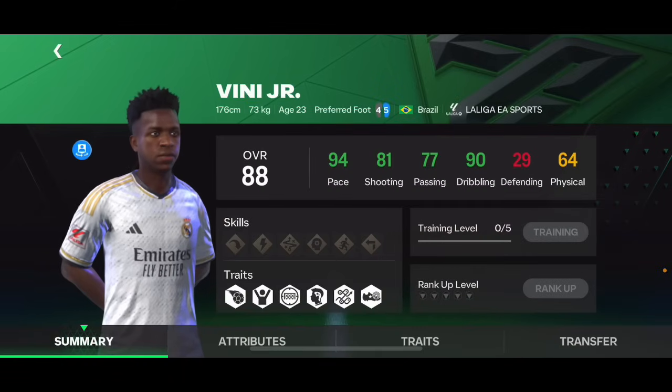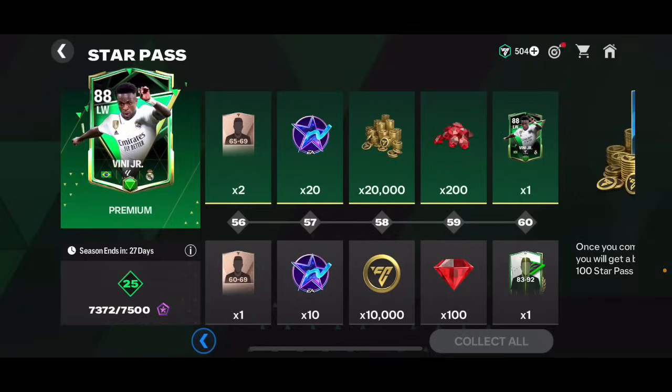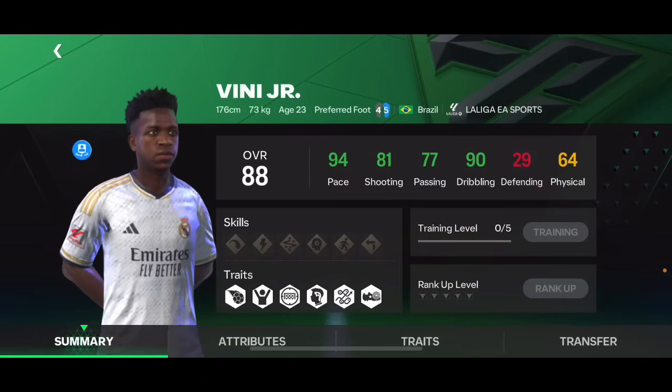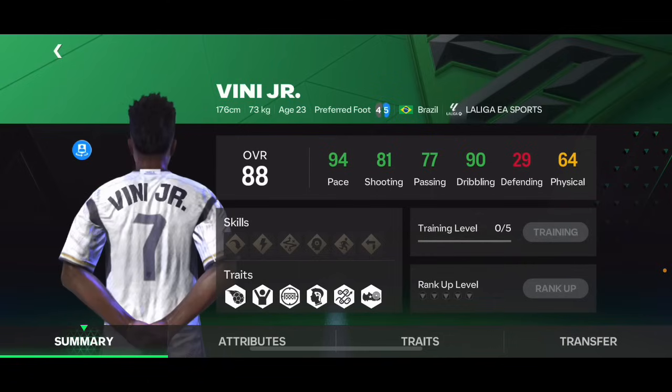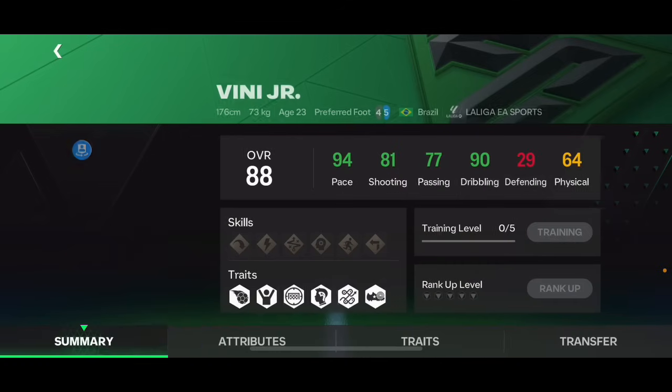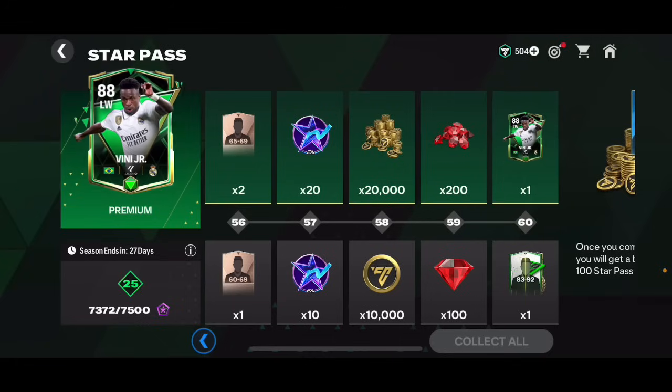And then we've got 1500 total FC points, and at the end you get a free Vinicius Jr. — that card looks really good. It's 88 overall, which is lower than his base card at 89. Also, everybody gets a free 89 overall Pioneer card — I'm not gonna use it, but it's still a very good card.